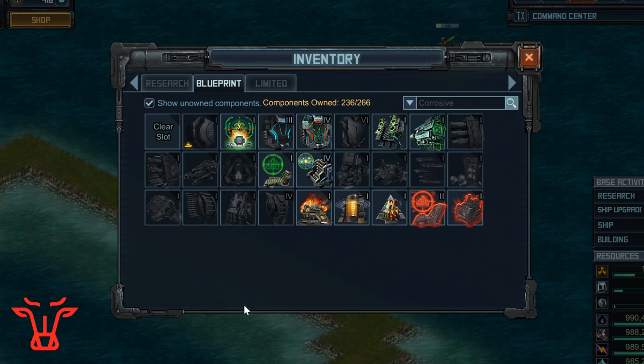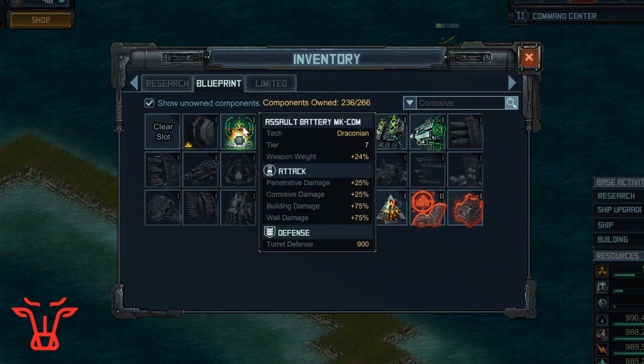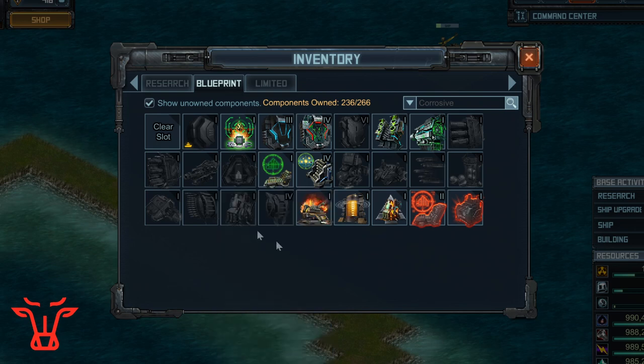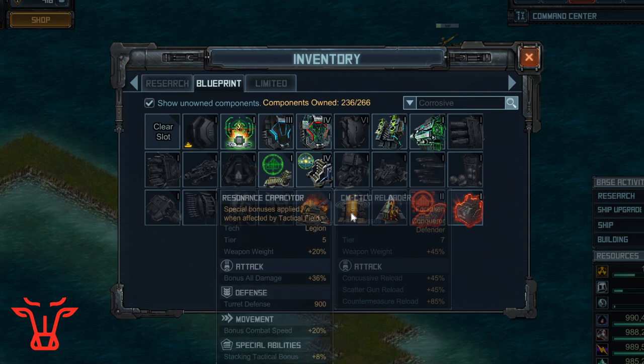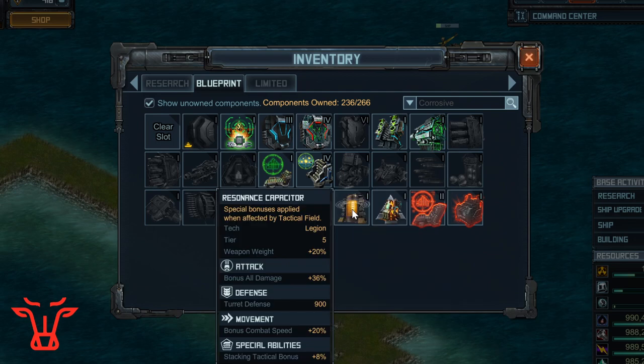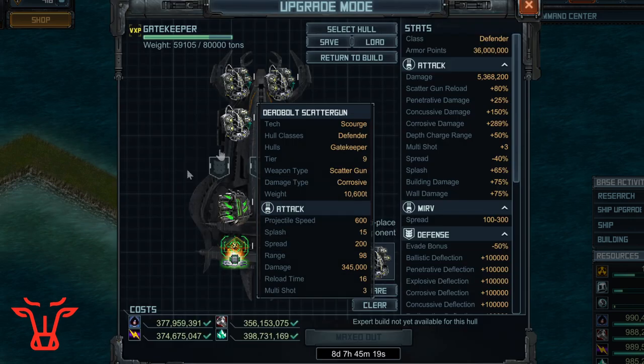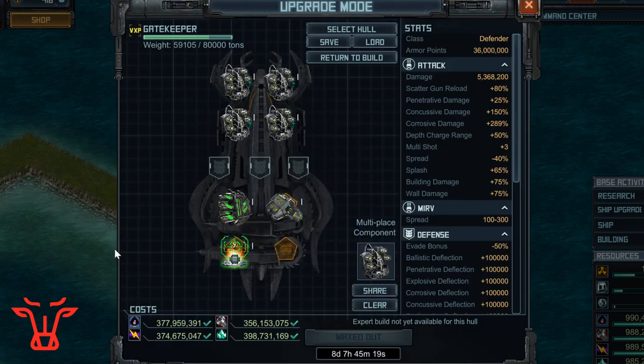The next one you have a choice: you can either use assault battery MKCOM, which adds 25% corrosive damage, or you can use the resonance capacitator, which adds 36% all damage including corrosive damage. The downside about the resonance capacitator is that it needs to be triggered by another defender in your fleet, such as the high guard warden with a navigation array field. So if you want something that works anywhere, use assault battery MKCOM. If you want something that works only in a more specific spot closer to your other defender ships and has some more strategy but does a little bit more damage, use the resonance capacitor. I'm going to use assault battery MKCOM, and I'll put that in the hash code in the description.